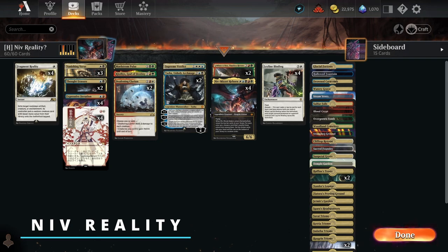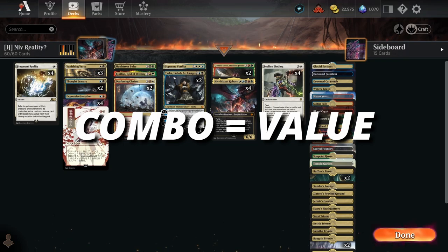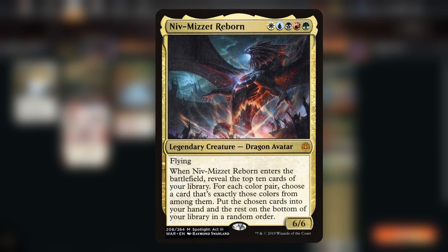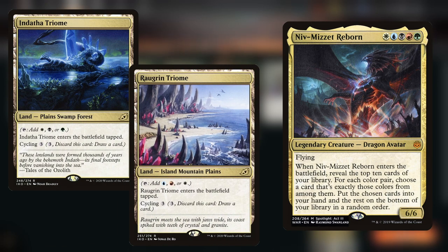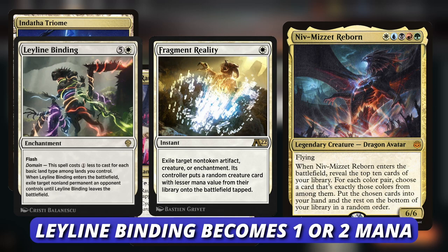This is the Niv-Reality combo deck. It's not exactly a combo that wins on the spot — the combo is purely for additional value. If you can get Niv-Mizzet Reborn out as early as turn 3, which is technically the earliest: if you have the Triumph on turn 1, another Triumph on turn 2, then you can Leyline Binding a creature, and Fragment Reality the following turn. This is all possible because Leyline Binding gets cost reduction for the land types you play, and since we're a Niv-Mizzet deck we have all 5 colors.